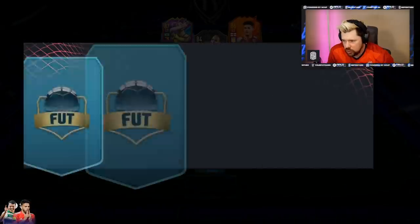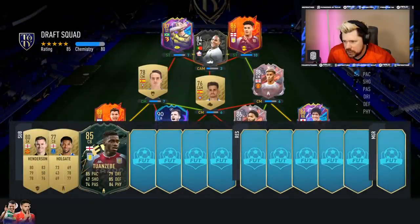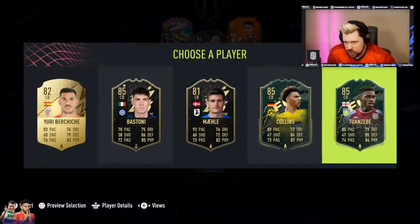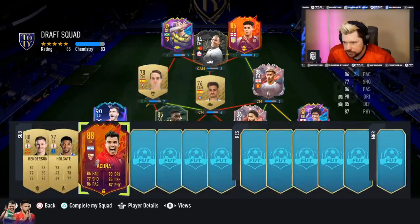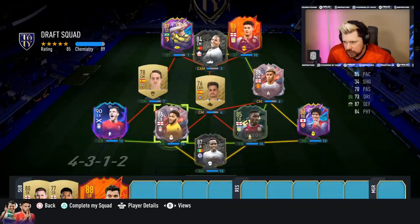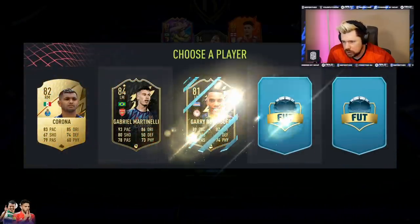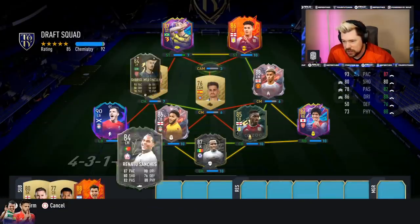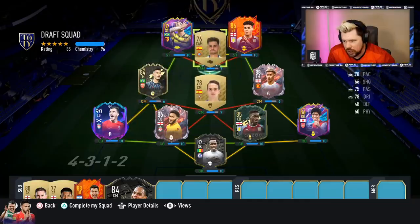Next midfielder - Andezebe. I don't start him - I take Andezebe, pop him in there, pop Robbo in there. Swap them two around. Now that's class - Tommy Asu goes up in the CAM role, Akuna comes on to that right back role. Oh Gaby Martinelli - yes please! He only gets three chem there... there we go.